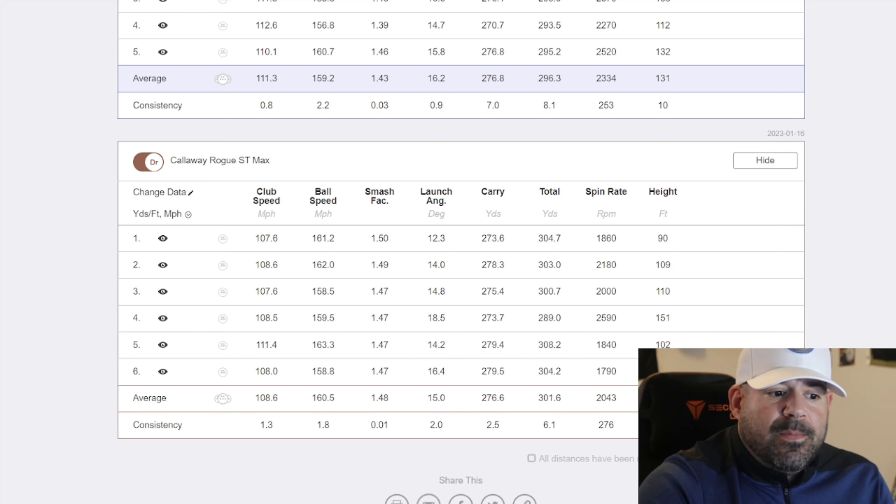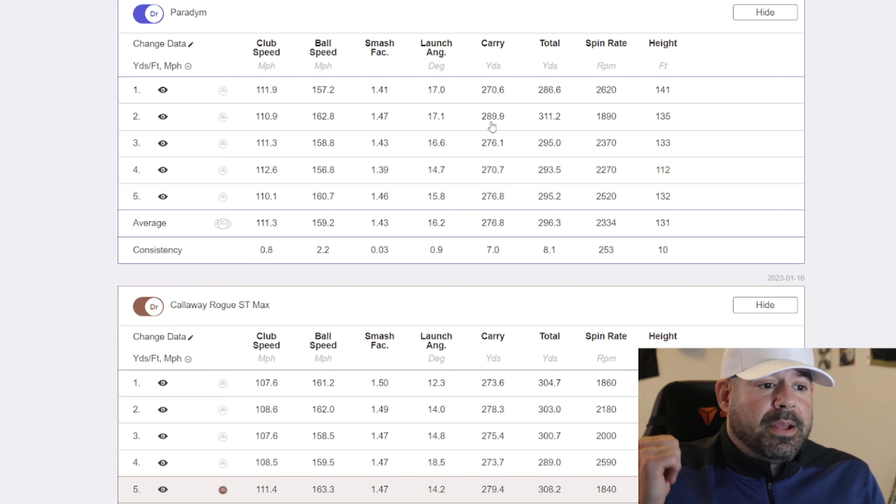The big thing you're going to notice first: the carry is literally even — 276 versus 276. I'm swinging the Paradigm for only the second time, early morning, not fully warmed up — still putting it out there. But look at the spin rate and launch angle — the Paradigm is carrying the same distance on lower smash factors and higher spin rates compared to the Rogue. The ball speeds were much better on the Paradigm even though club speed was off. What I gained in club speed on the Rogue I lost in ball speed.